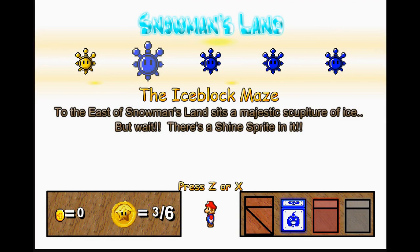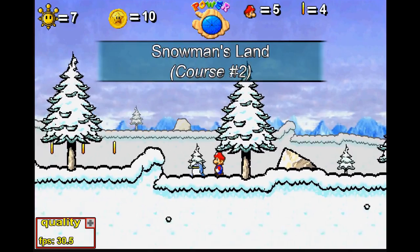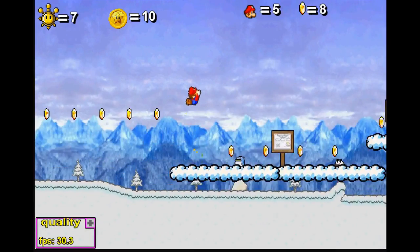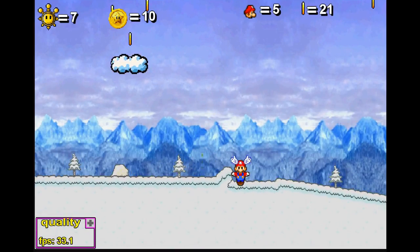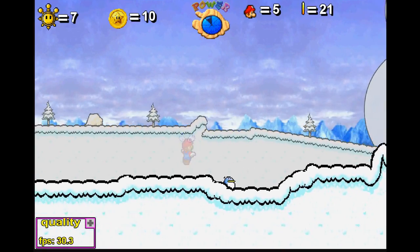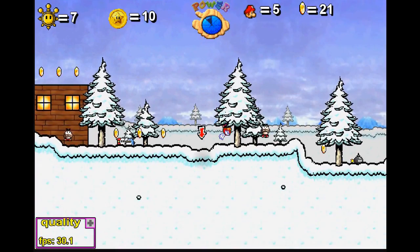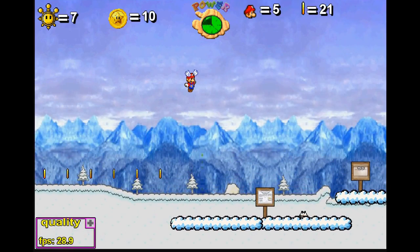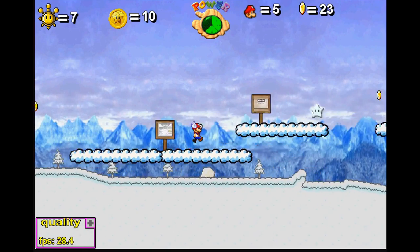For saving me, I'll let you keep that star coin I was trapped with. By collecting star coins you can unlock stuff for the level designer. He just says 'Thank you' — that's all he says. Now, the ice block maze — to the east of Snowman's Land sits a majestic sculpture of ice, but wait — there's a shine sprite in it! Good. Now we have a cannon here, believe it or not.